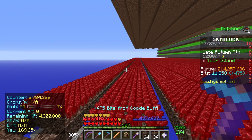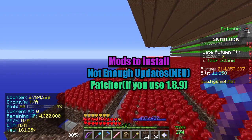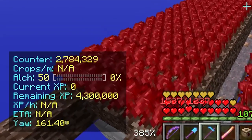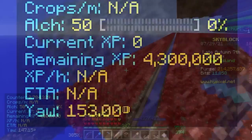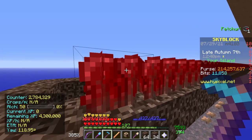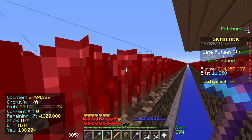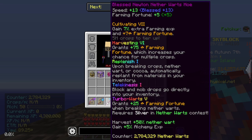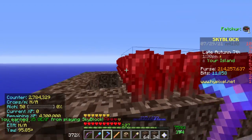Before we start farming it helps to have the Not Enough Updates mod and the Patcher mod installed — I'll have the links in the description. The NEU mod shows the angle you're facing in the bottom corner of the screen, which really helps when farming at a specific angle. Patcher lets you use 1.8.9 but still have the 1.12 hitboxes, which helps a lot for actually reaching all the nether wart. Make sure you have cultivating on your nether wart hoe because that enables the angle to show up in the bottom left corner.